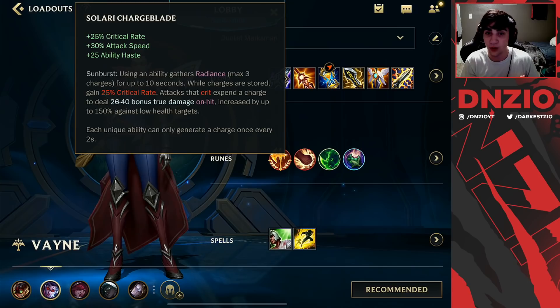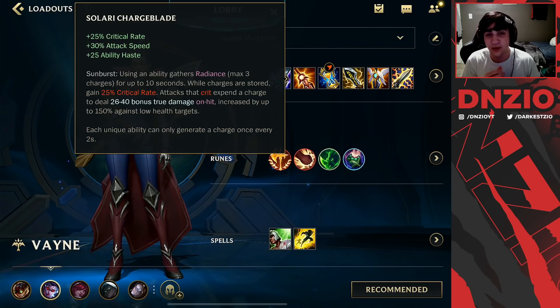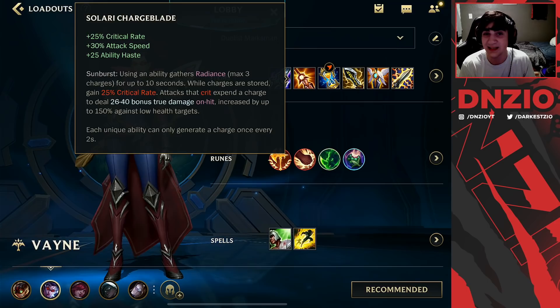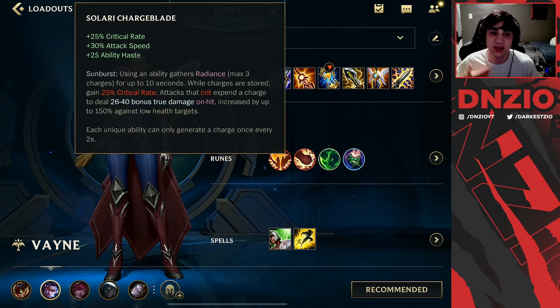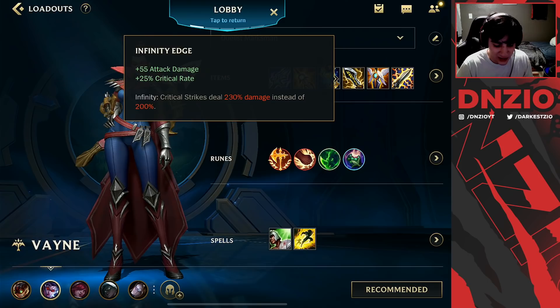Solari Chargblade is broken on almost all ADCs — the ADCs that don't build it are the ones that are bad. The sunburst proc is just absolutely broken with this item. The reason it's so good on Vayne is because when you're rolling, that's a radiance stack. If you use your skill two, that's a radiance stack. If you use your ultimate, that's radiance stacks. If you use your skill three, it's a radiance stack. But you're always going to be rolling, and that's going to be a sunburst proc every single time — more true damage, more crit damage, which is super key.